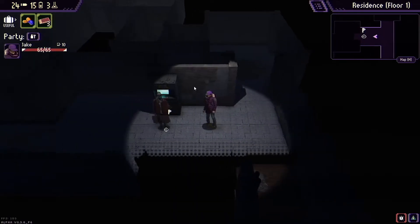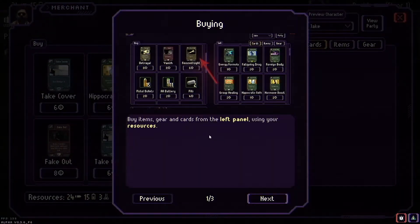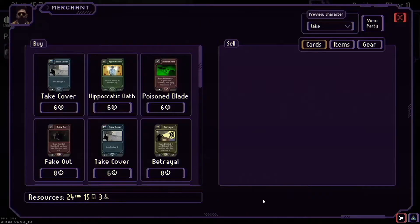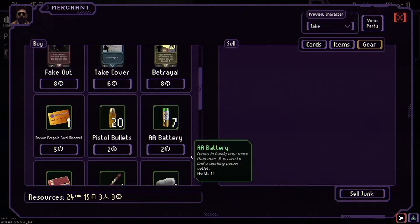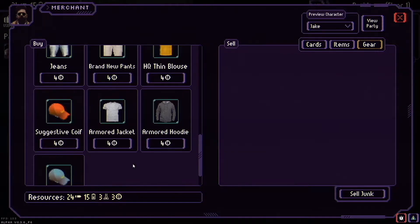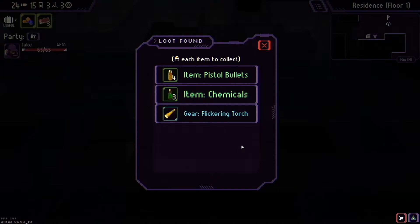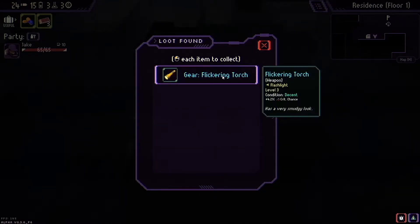Going out the door — there's an NPC. 'Some secrets are worth keeping.' He's a vendor: buy items, gear, and cards, sell on the right. I don't have anything to buy with. Actually, I could sell what I've got — let's sell that. Now I've got three coins. I could buy some pistol bullets and AA batteries but I'll leave it for now.